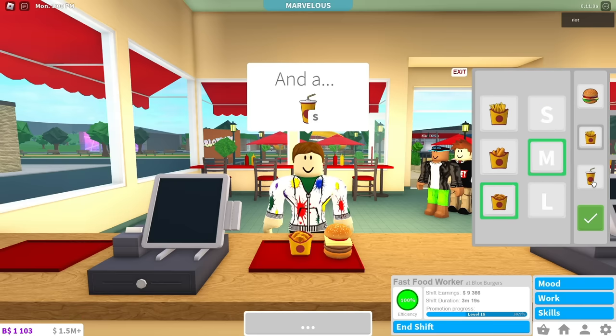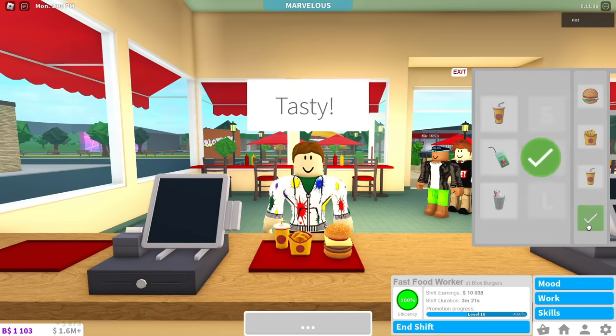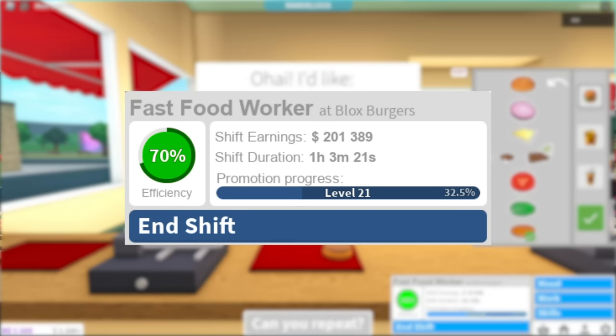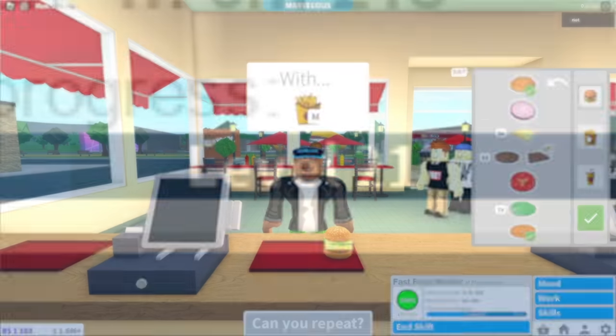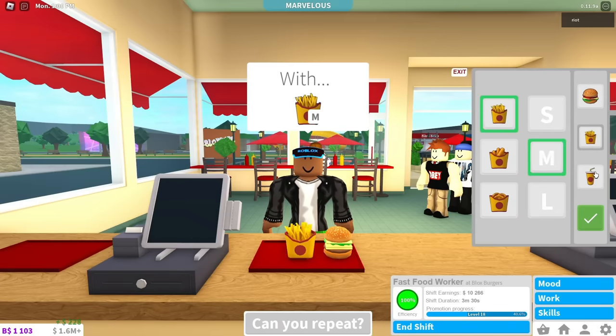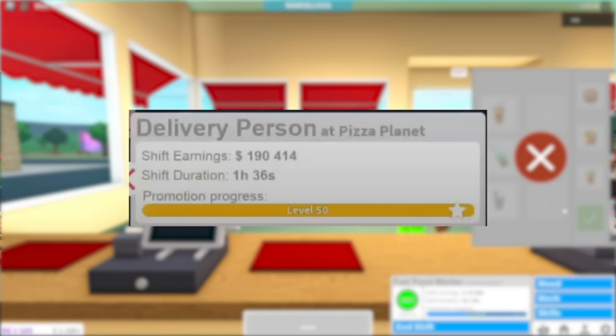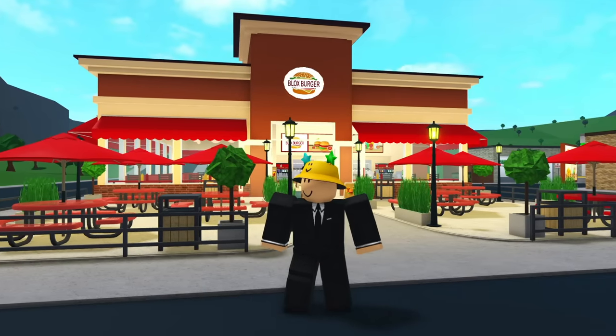Now let's get into how much money this job makes. If you are working efficiently the whole time, you can expect to make $150,000 to $200,000 in an hour at level 21. For example, pizza delivery used to pay you around $200,000 in an hour at level 50 with excellent employee, so this job is definitely a step up.